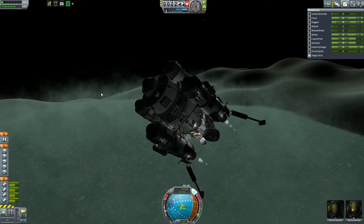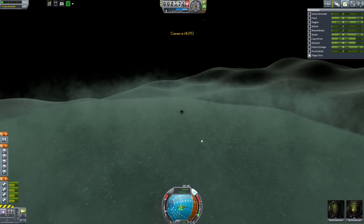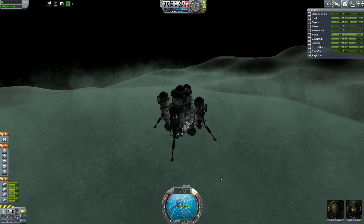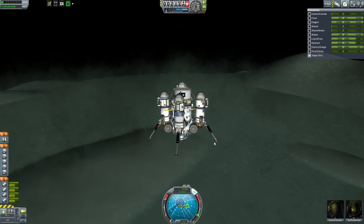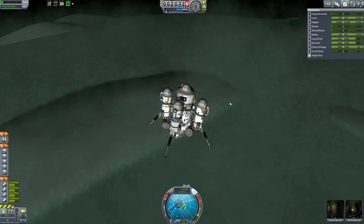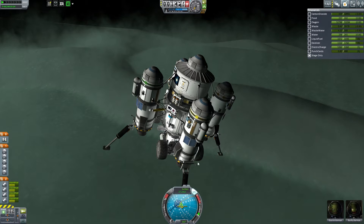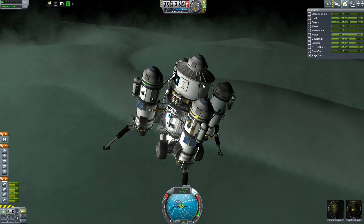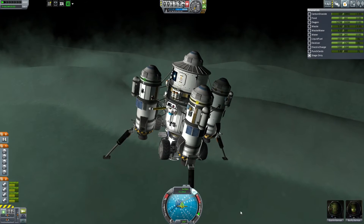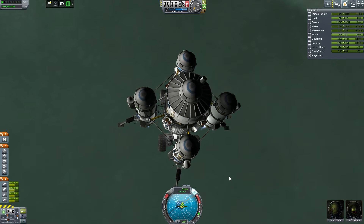We're right on the cusp - this is the lit part of Minmus, we're on the sunrise here so the lighting isn't going to be super helpful for figuring out where my shadow is. I won't see it until it's a bit too close to call. One thing I need to make sure about as we're going down is that I go straight up and down when I drop this thing, otherwise it may flip and rotate. I just gotta be wary of that as we get closer to the ground.